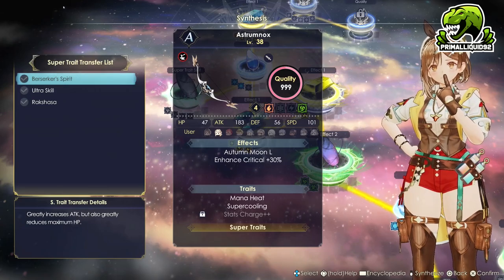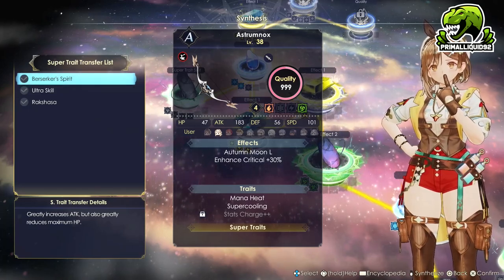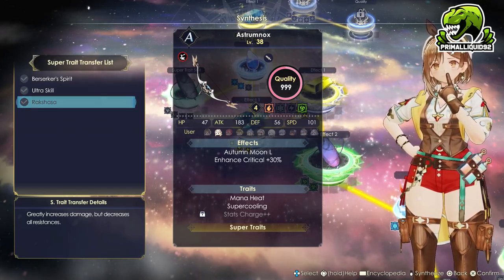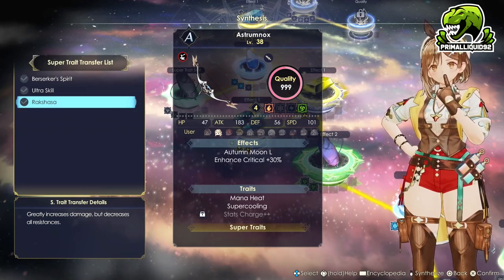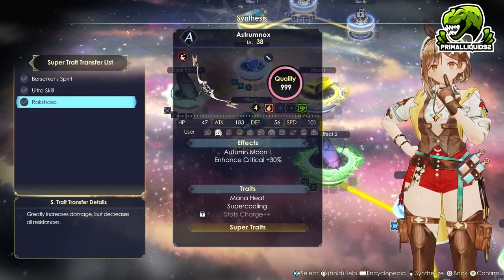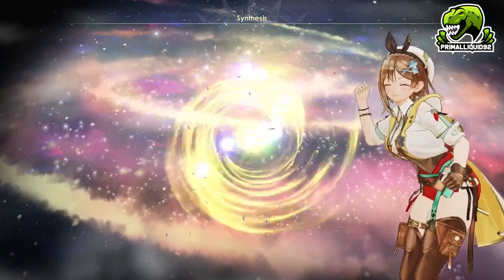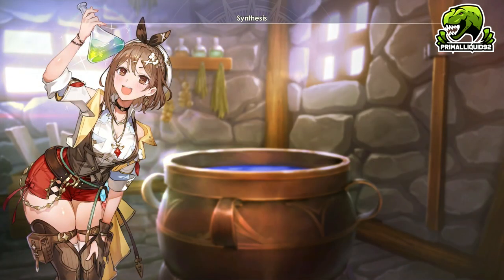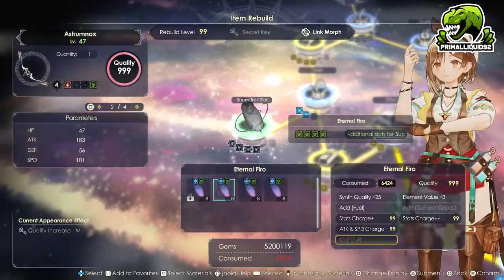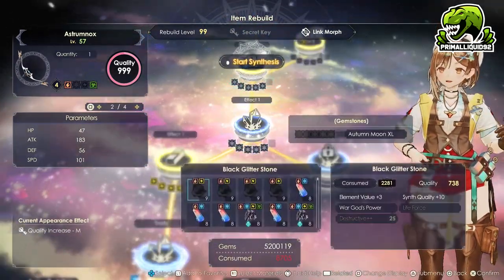However, I'm not playing her manually. So instead, we can either use Berserker Spirit — which gives a big attack increase in exchange for a little bit of lost HP — or we can go with Ruxasha, which greatly increases damage but decreases all resistances. That's fine, because we can easily cap our resistances with buff items anyway, and the greatly increased damage will work not only on her attacks but also on Mana Heat and Super Cooling, allowing her to deal just incredible damage. Yes, it is locked right now — do not worry about that. We're going to rebuild the weapon right now, and during the rebuilding process we are going to unlock the super trait along with the remaining abilities.